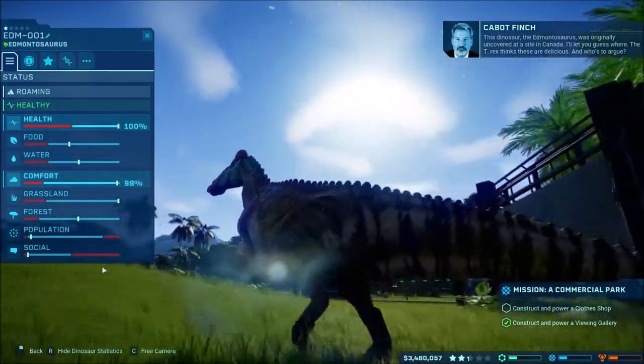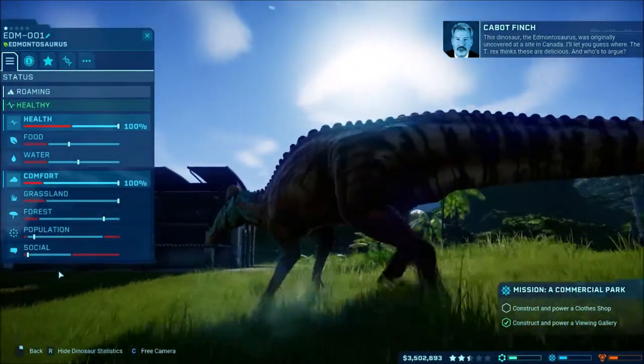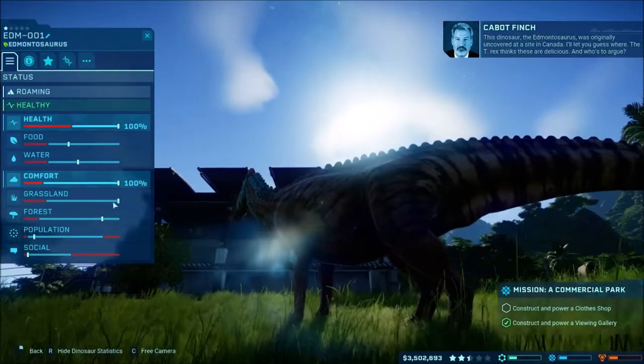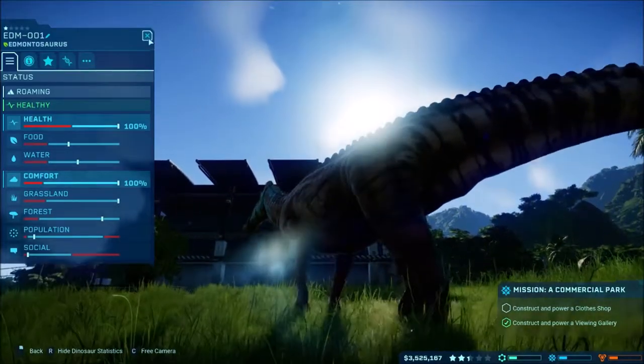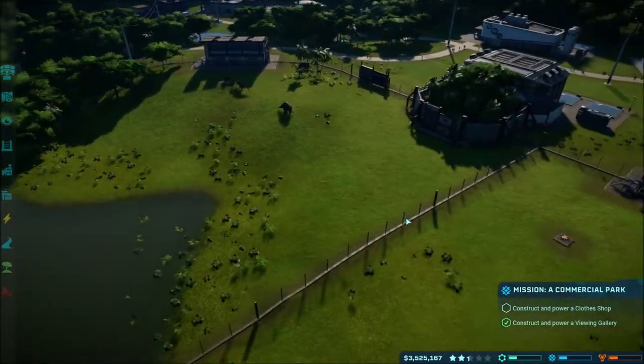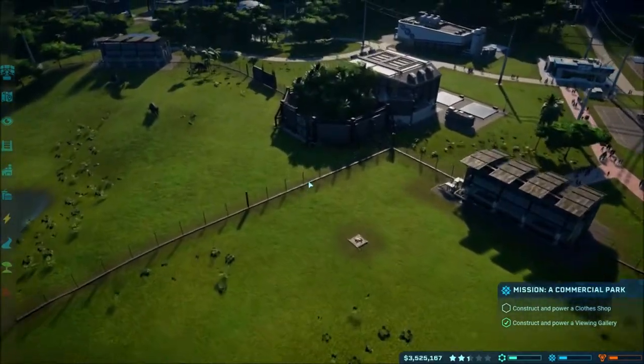It looks like it does need a couple more. The social is pretty low, so I'm pretty sure that means you need more. It's got perfect grassland and all that sort of stuff, so that is doing perfectly fine. We've got our viewing gaze in there and our two carnivore things there.